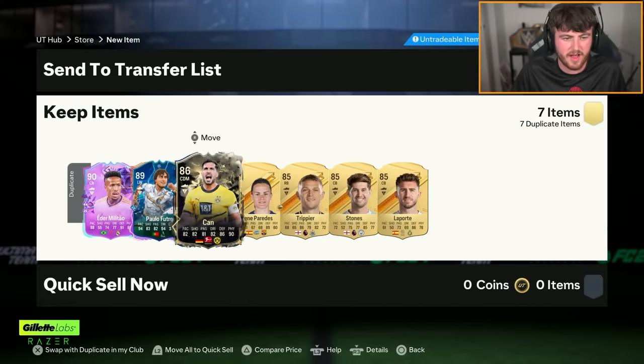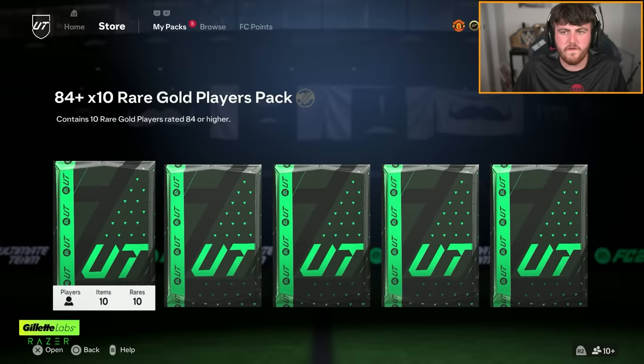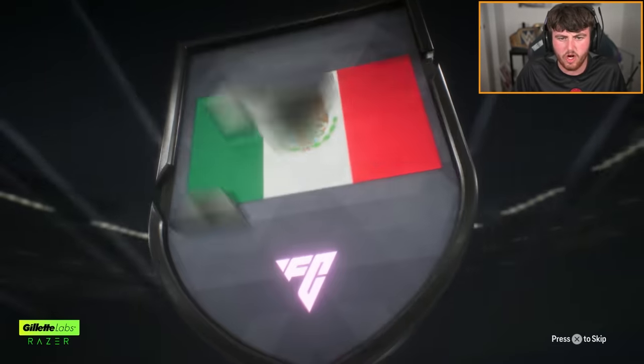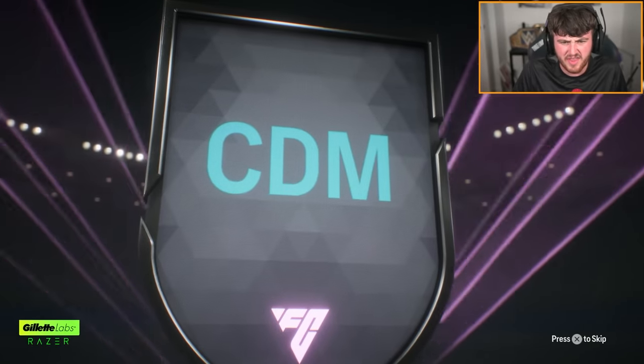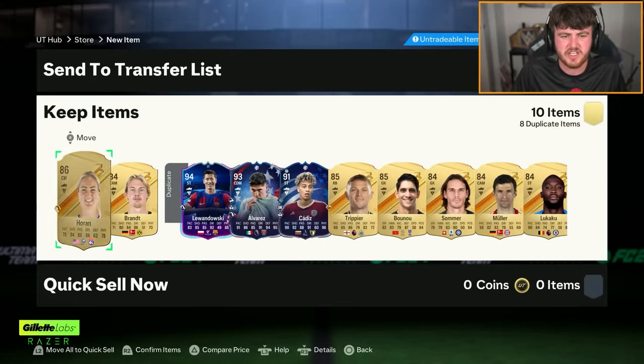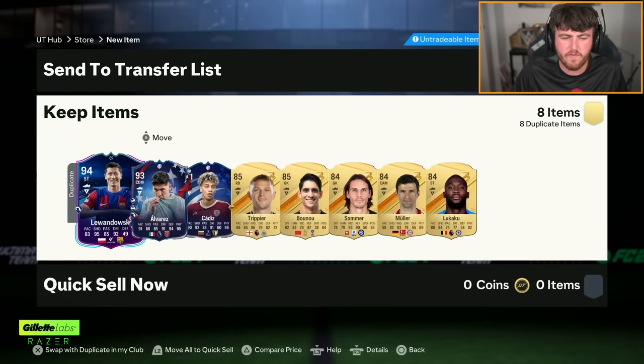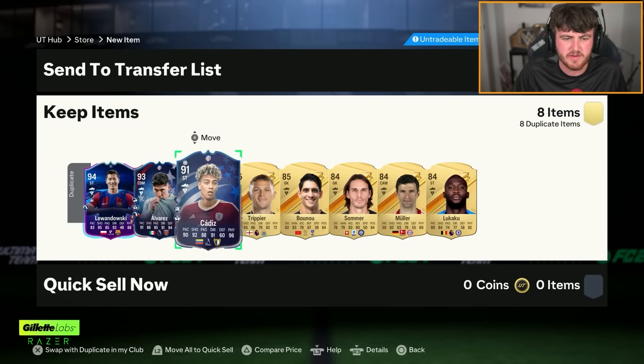Let's have a look at these 84 times 10s. We've got five of them. We're going to start off — probably a Bakayo Saka, I think. I'm just going to skip it. Oh, actually — Robert Lewandowski's 94 rated! I'm at the point now where if it's not a footies, a Team of the Season, or a Team of the Year, I'm kind of not interested. I'm going to go exchange these.